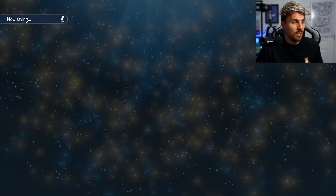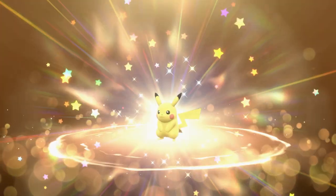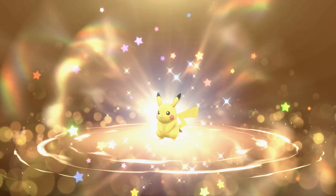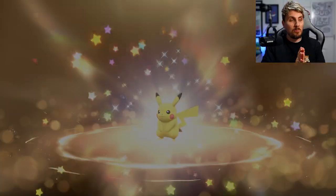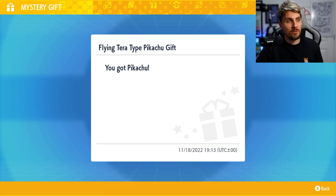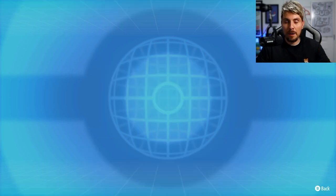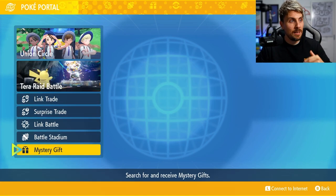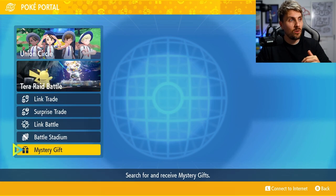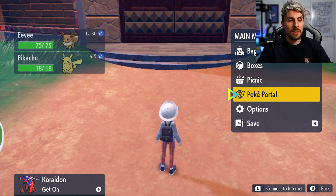You'll get a nice animation of the new mystery gift icon — it's a lot like Sword and Shield, just slightly different. Inside you'll get that shiny flying tera type Pikachu that you can use throughout your playthrough, which is really cool because it adds something different you wouldn't regularly get in a normal playthrough. Once finished, just exit out. Remember there will be more online events happening next week and in early December for the Charizard raid den event, and we'll cover everything here on the channel.